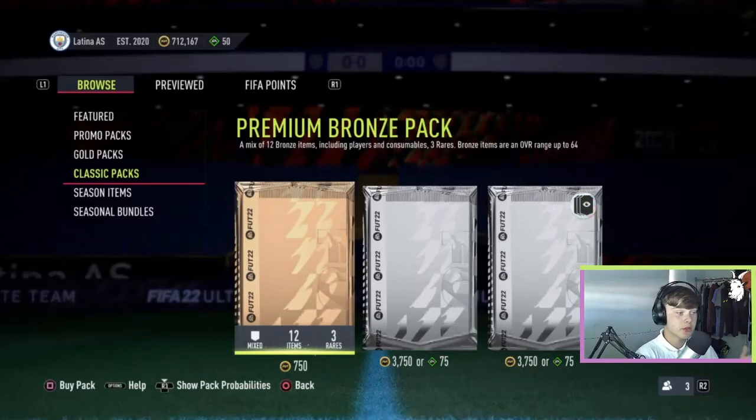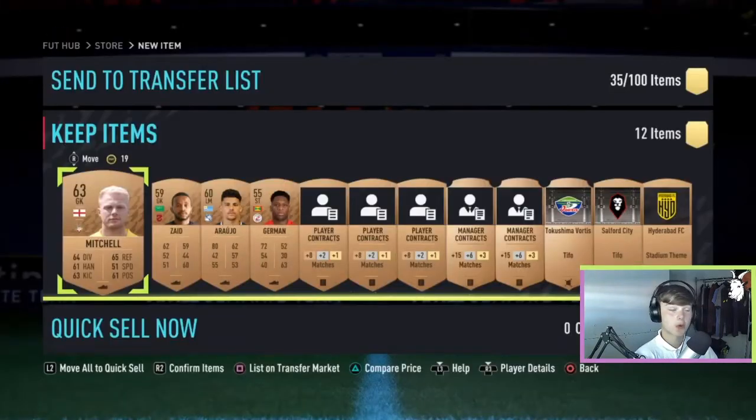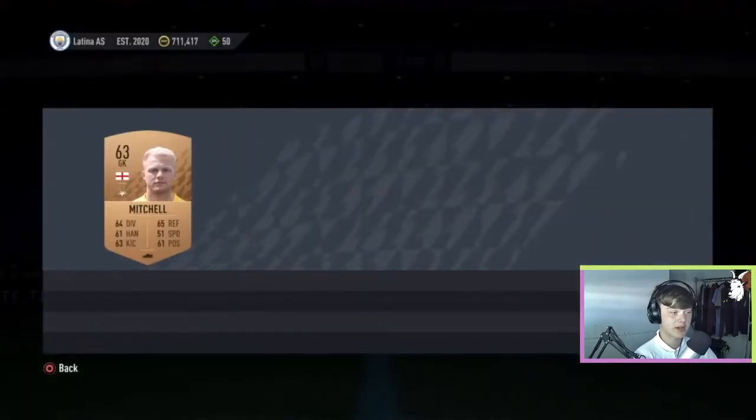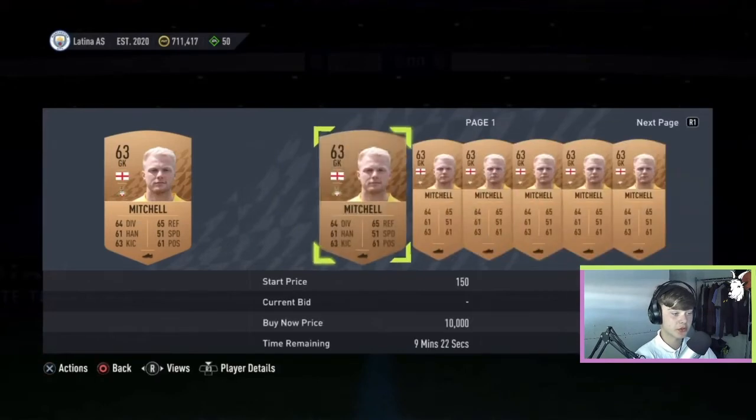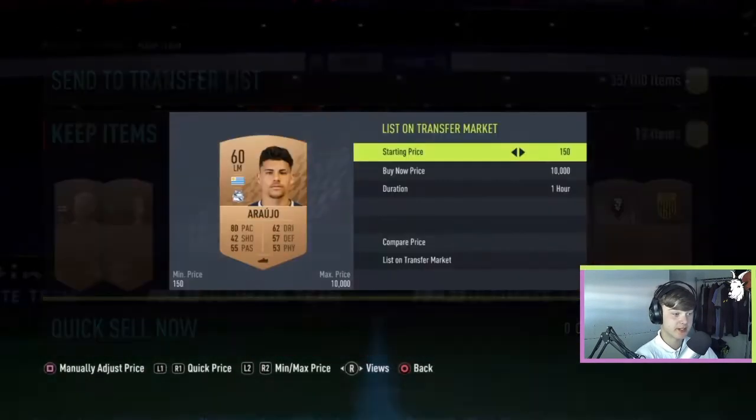The first thing you want to do is go over to the premium bronze pack, which is 750 coins, and just buy it. Once you have opened the pack, you want to go through and compare price and find anyone that sells for more than 200 coins. If any do, you want to list them up. The rest, send to your club as you'll use them for SBCs later.